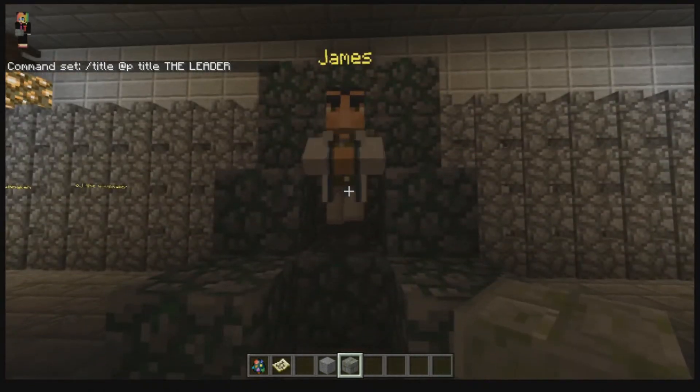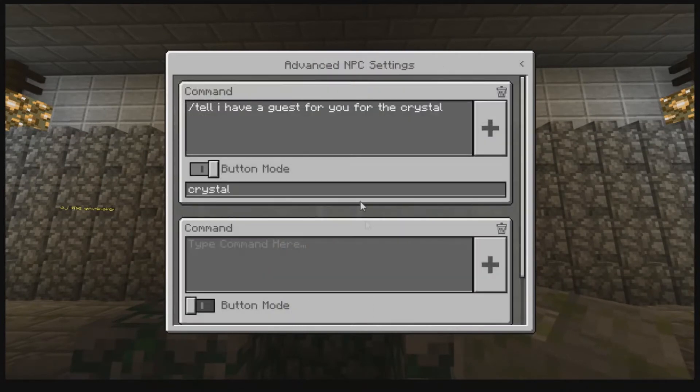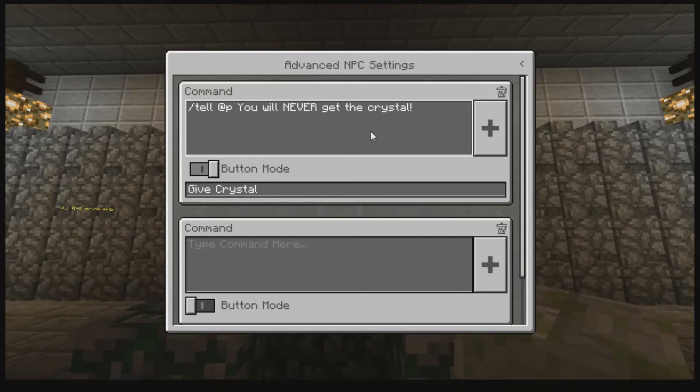Beautiful. Now for him, let's go into worldbuilder and check out exactly what we've got here. Advanced settings. Crystal, it says: 'Tell I have a guest for you for the crystal.' Okay, so what we're going to do is just fix this up a bit — it's not quite working. For the start we need to say: 'At P, you will never get the crystal.' There we go.